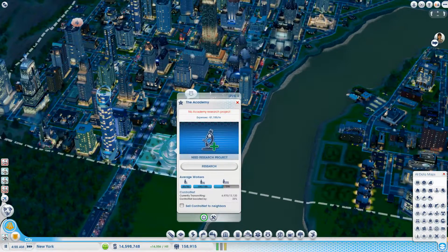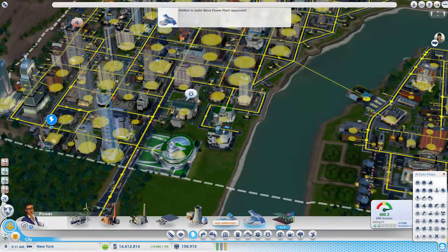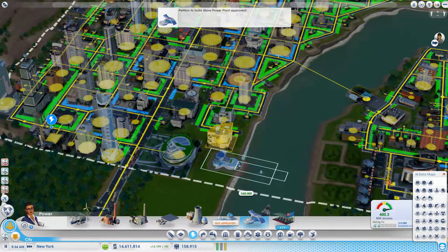Is this research done? It is — it's done. We're good to go. What is this flashing for? We can get a wave power plant now — we can put it right there.